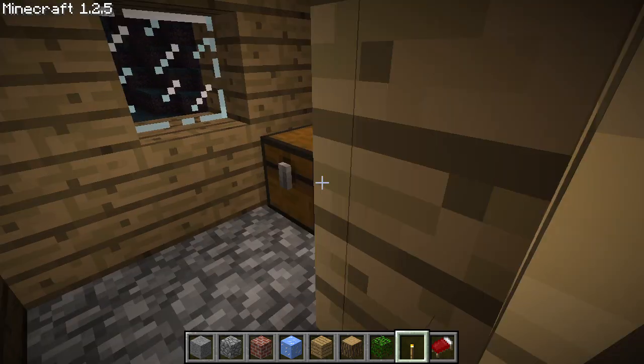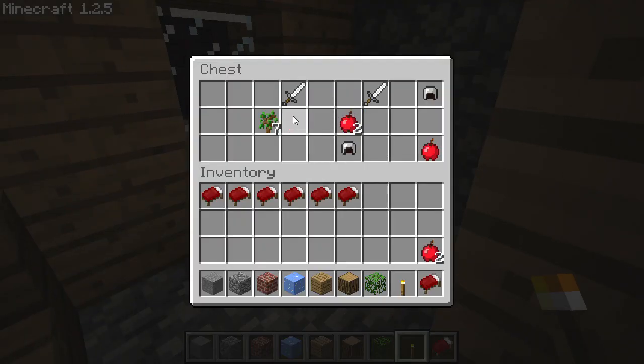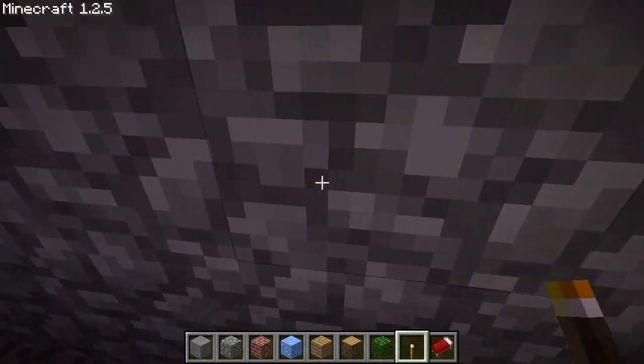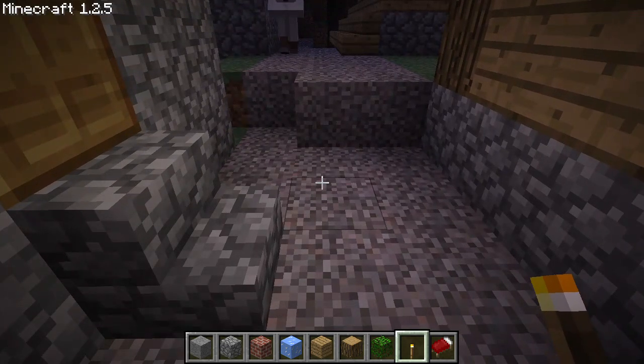Just for fun, let's see what's in the blacksmith chest. Some apples, some iron gear, and some saplings. This version was back in the days when armor had useless stats in creative mode.